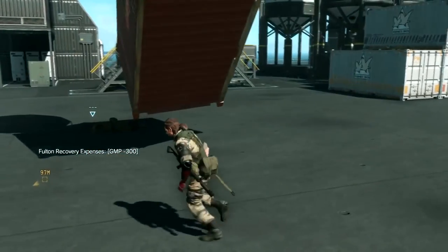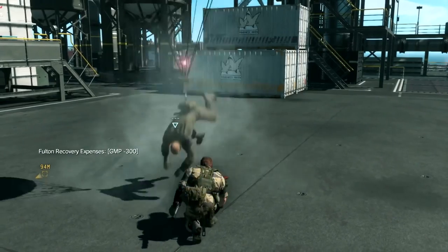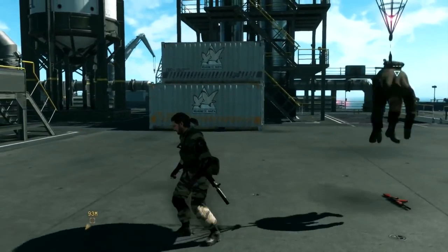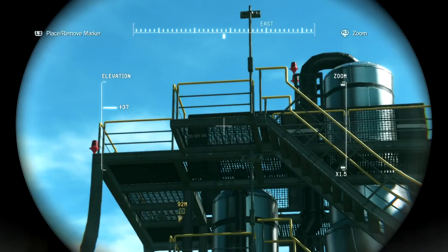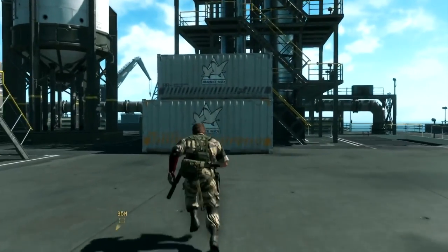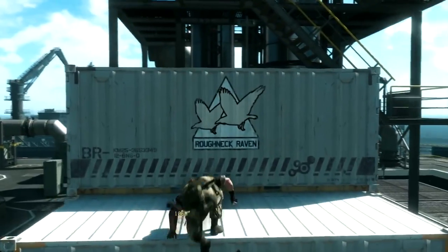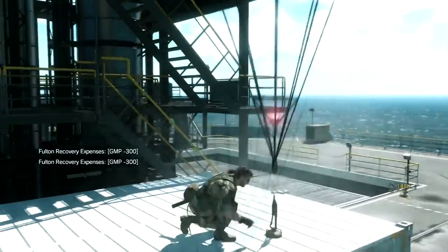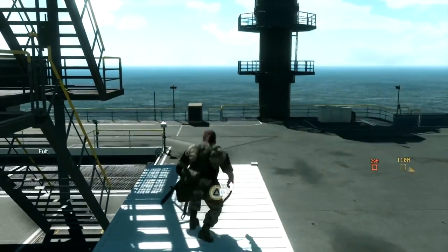At forward operating bases such as this, players can compete and steal resources from one another. In order to protect your resources, you'll need to gather staff, assign security patrols, develop security systems, and invest in developing new platforms. The more platforms you build, the greater the distance that enemies will need to traverse in order to reach their goal, making infiltration more difficult. It's a different type of battle from the main missions, but critical to ensuring the survival and success of Diamond Dogs.